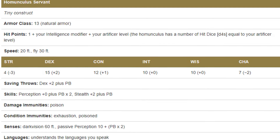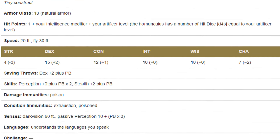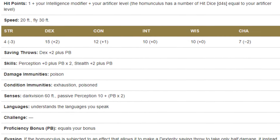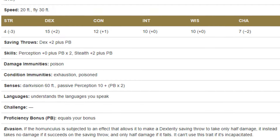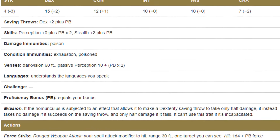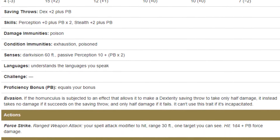Also with the Artificer, there is an infusion that creates a Homunculus Servant. It follows a lot of the same rules as the Steel Defender, still requiring your bonus action to command in combat, but out of combat it can do whatever. It has some advantages over the Defender: it is Tiny, so it can get into small places; it can fly, which means it can get into small, hard-to-reach places; and it has a ranged attack that does force damage — not a lot of damage, but still some, and from a distance at that.